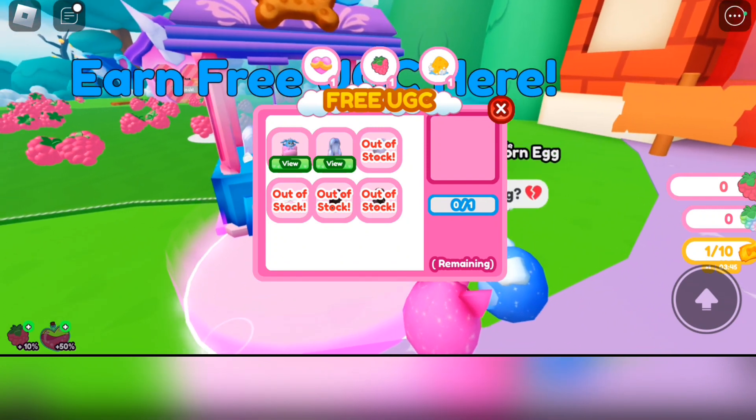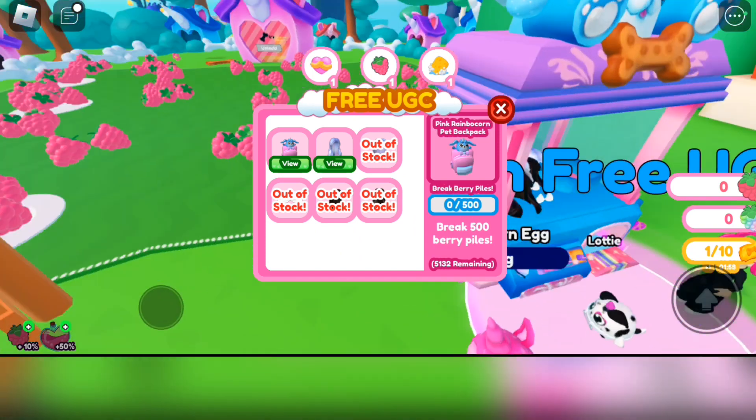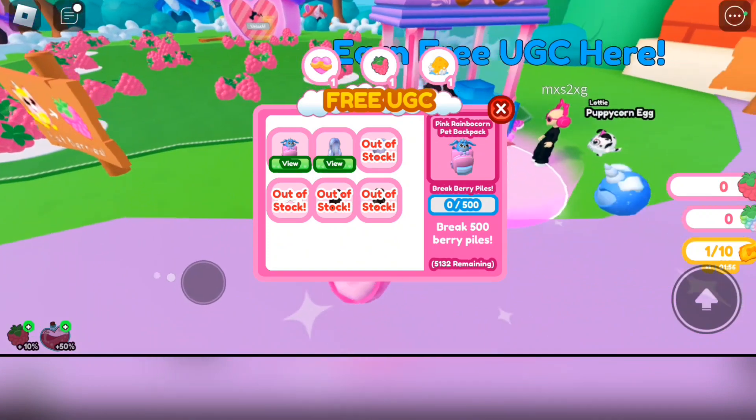There are only two items available right now: the Pink Rainbow Corn Pet Backpack, which is what we're getting, and the Pretty Pink and Blue Hair. Getting the Pretty Pink and Blue Hair is kind of a lot of work, so I'm just going to explain how you can get the Pink Rainbow Pet Backpack instead.